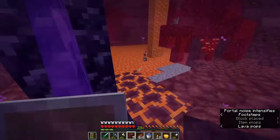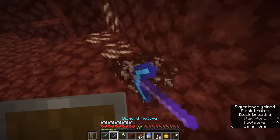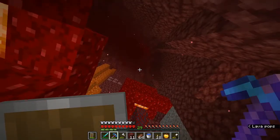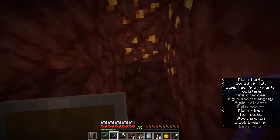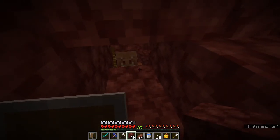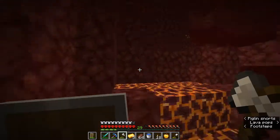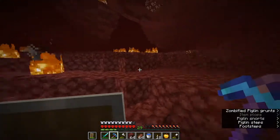I'm going to remove these magma blocks and put down some netherrack. I just realized I should be wearing gold armor so I don't get attacked by piglins. Back in the Nether - I want all the quartz for the levels, and it'll make a pretty good building block later. I forgot that if I mine the gold, all the piglins get mad at me.